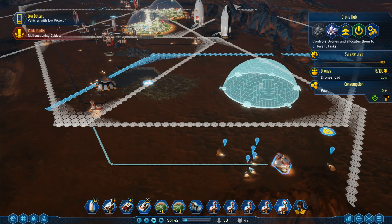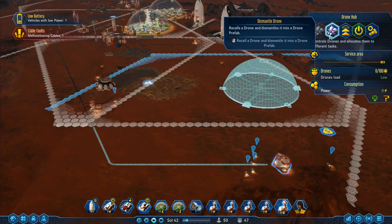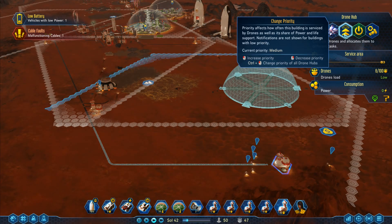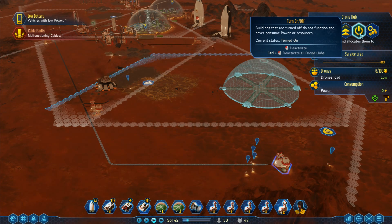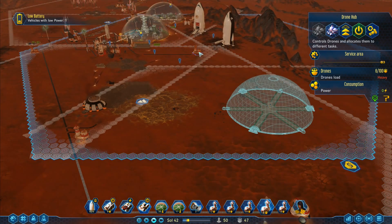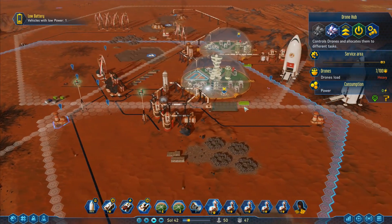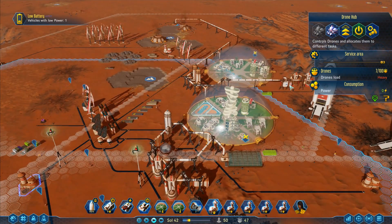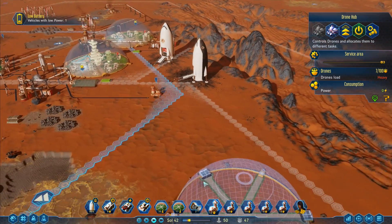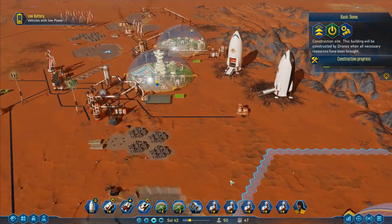I've got a drone hub down there and drones working here but they're not doing a great deal. How do you move the drones? 'Recall a drone, dismantle it into a drone prefab.' I don't want to do that. 'Change priority of all drone hubs, deactivate.' I think you can move them around. Each hub has a set amount of drones working on it — I think that's how it works. Construction in progress!